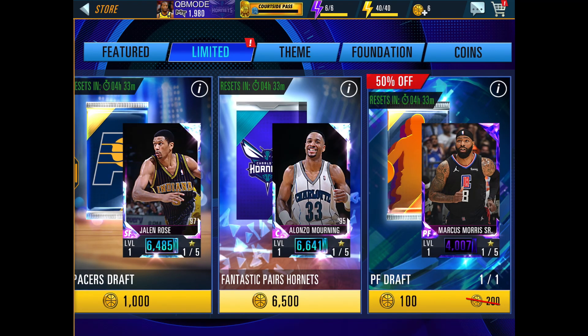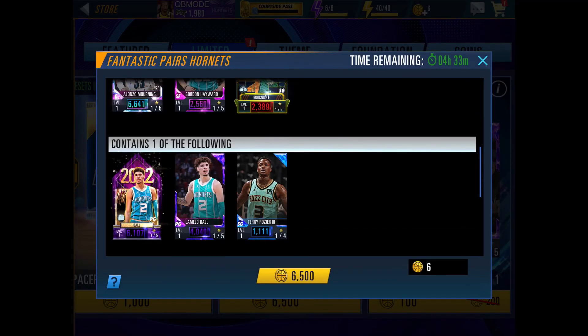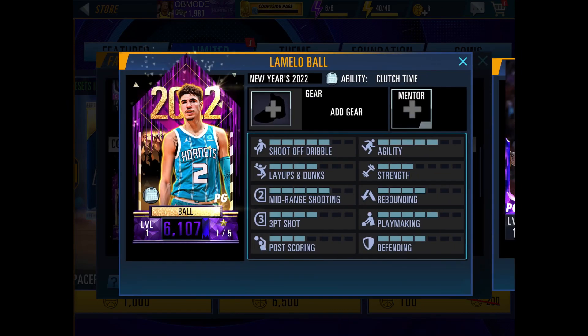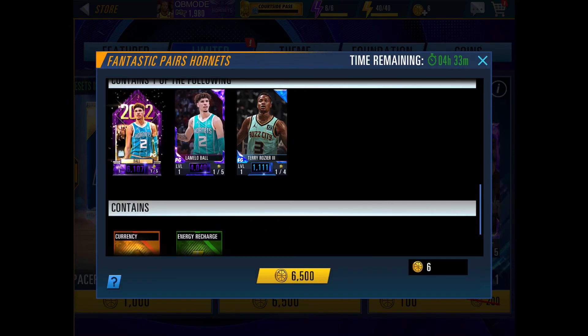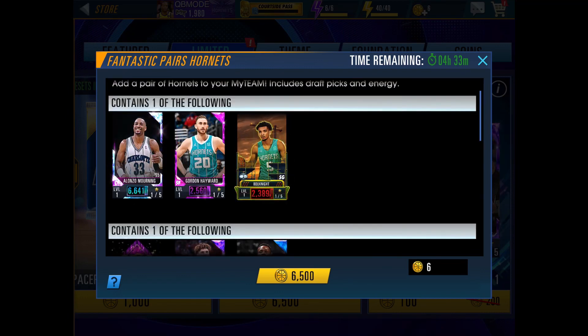For example, if you look at this Fantastic Pears Hornets pack, it's 6,500 coins, which is a lot, and you have a chance of getting a 6,000 power card, which is amazing, and a 6,000 power ball card. But even though that seems like an amazing deal, look — it just contains one of the following, and if you look at the stats here...